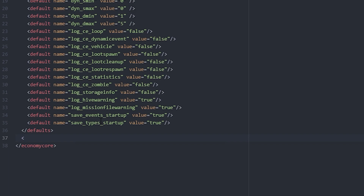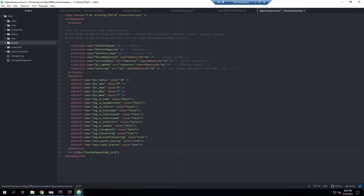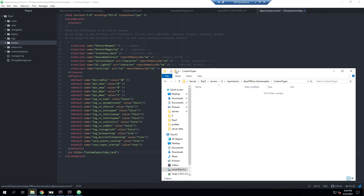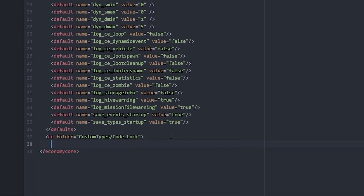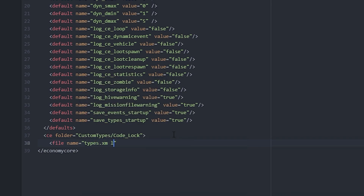For our first mod, Code Lock, we're going to add a CE folder entry, specifying that we're using a custom folder. We're saying CE and then that the folder is going to be in 'custom types' and then the subfolder 'code_lock'. We'll go ahead and create those folders now — a 'custom types' folder and then inside it a new folder called 'code_underscore_lock'. Then we continue in the XML, specifying the file as types.xml inside that folder.